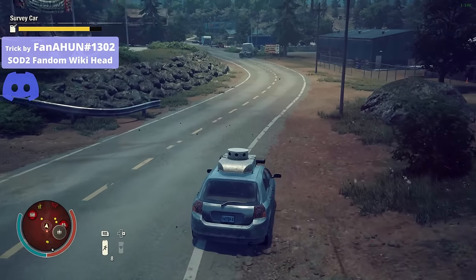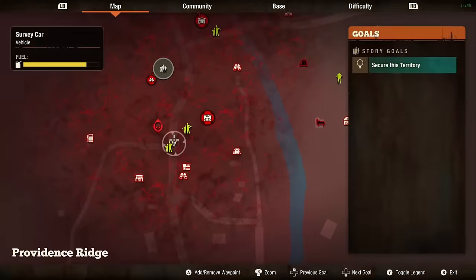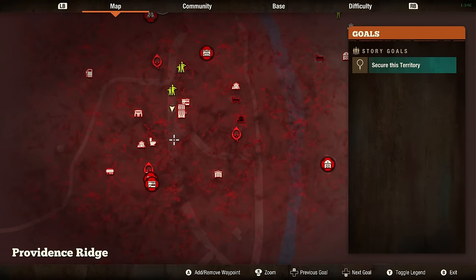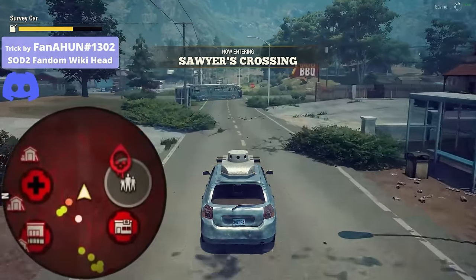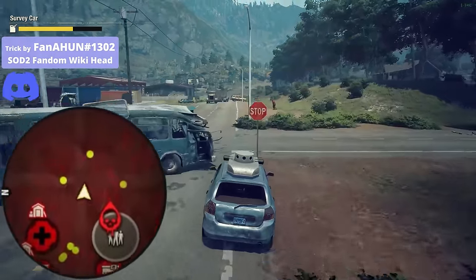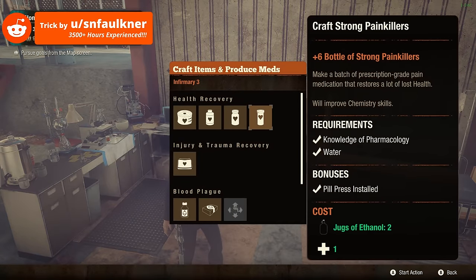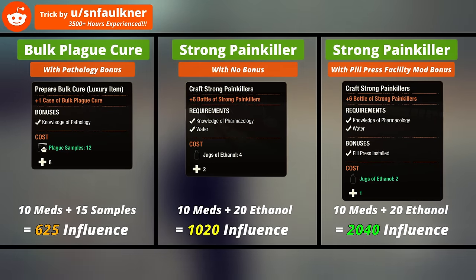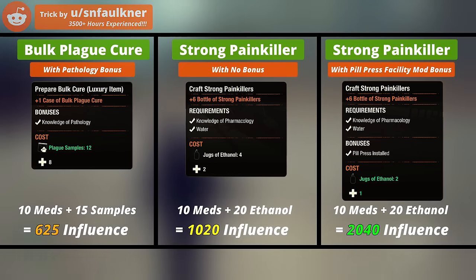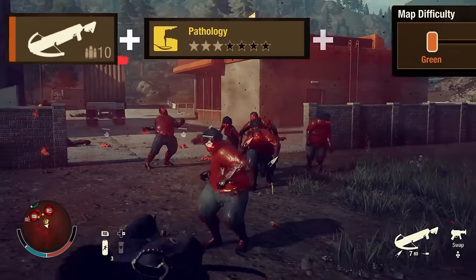Tip 39: The survey car automatically reveals sights and plague hearts within a 150-meter radius as we drive — the slower we drive, the more accurate the surveying will be. Other cars only have less than a 50-meter surveying radius. Survey cars will lose this feature when they're upgraded. Tip 40: If you want to farm influence, craft strong painkillers in the level 3 infirmary and sell them to traders or enclaves — for the resources spent, strong painkillers offer more value than bulk plague cures. And if you want to farm plague samples at a 90% rate, kill plague zombies using crossbows with the pathologist skill in green map difficulty.